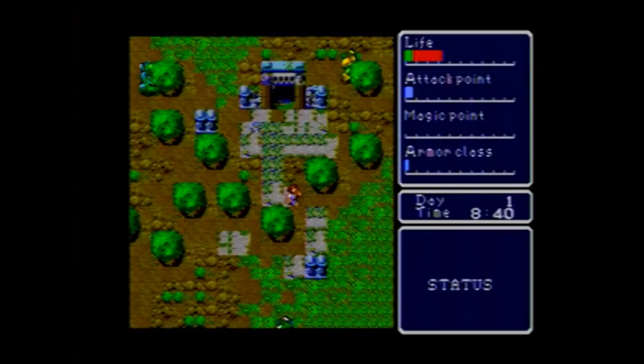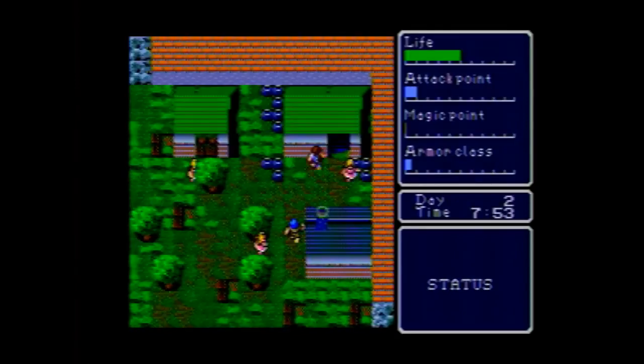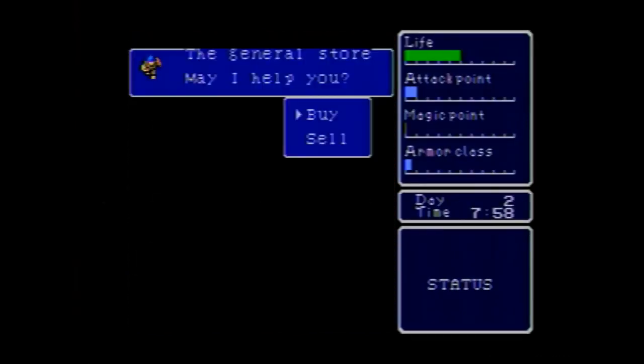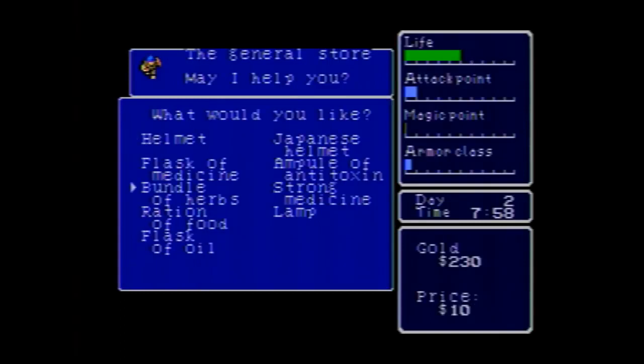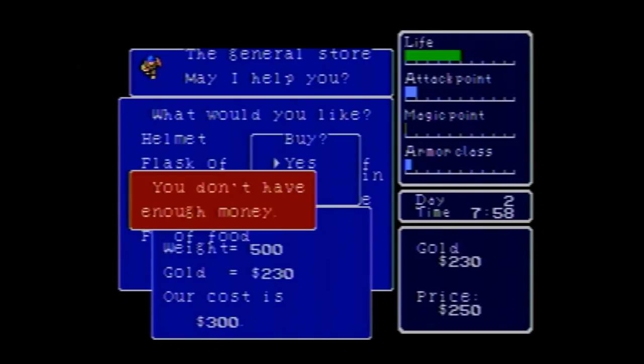This means having to buy rations at the store and carrying them around with you. I don't necessarily hate the weight and hunger systems - they're supposed to add realism, and it kind of makes me think of the Ultima games. They're not bad ideas, but the way they're done makes them more frustrating and inconvenient to the player instead of adding layers of depth.